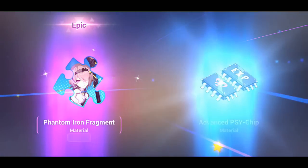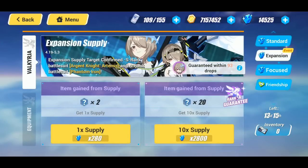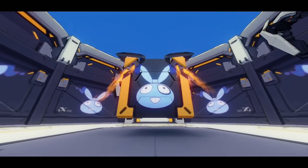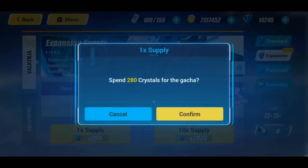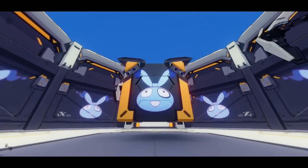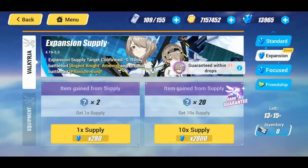Phantom Iron is very farmable so you don't have to pull for her, but it's really cool we got her that early. Let's keep going. We got some Phantom Iron fragments to pull for Ice Rita's gear. A lot of times when I do these expansion supplies for the S-rank valkyrie I usually have to go all in — Vermilion Knight was second to the last, and God Kiana was I believe second to the last as well. Oh no, my phone is about to die — we're going to have to speed this up.